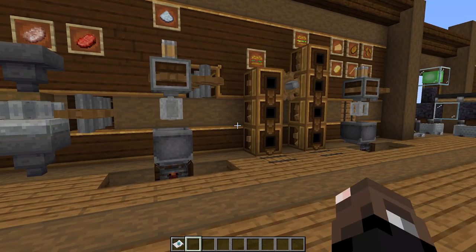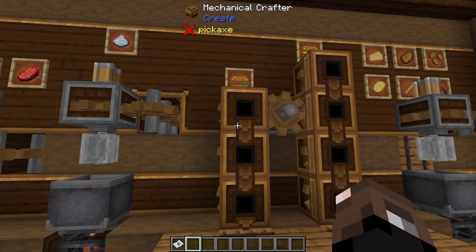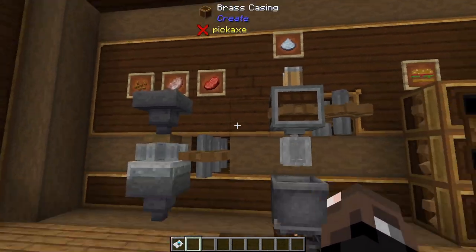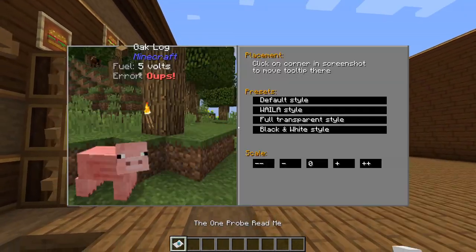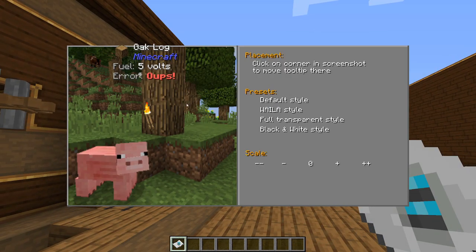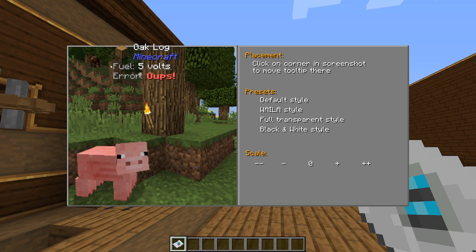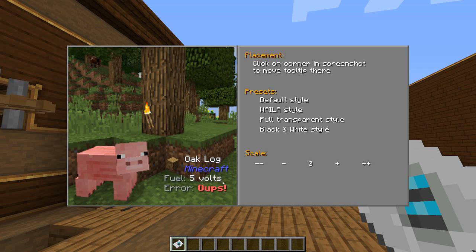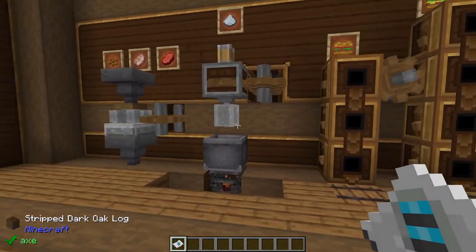The other mod I'd really suggest adding is The One Probe. It lets you look at all these blocks and see what they are — for example it'll tell me that's a mechanical crafter, that's a cogwheel, and it'll even say what's in an item frame. The reason I like this mod is that it's really configurable. Whenever you spawn in a world you get this one probe, and if you hold shift and right-click you get a little menu where you can completely customize it: default style, wayla, fully transparent, or black and white. You can also move it around the screen to wherever you want.